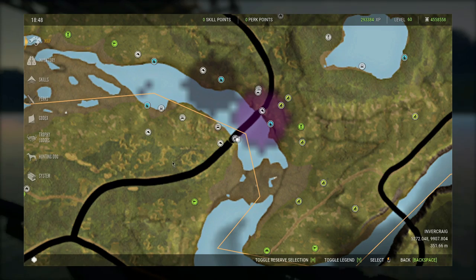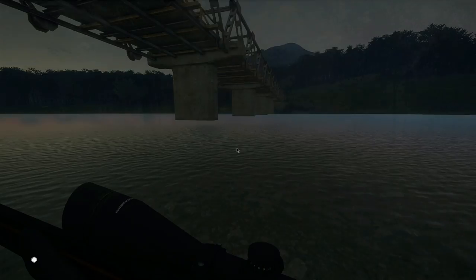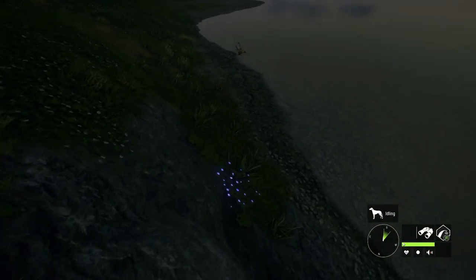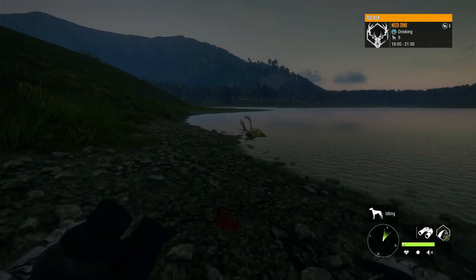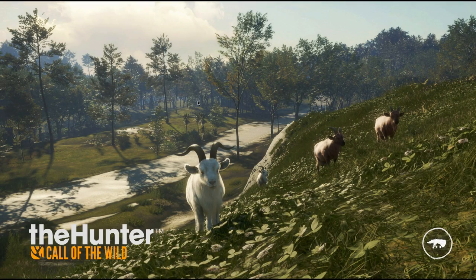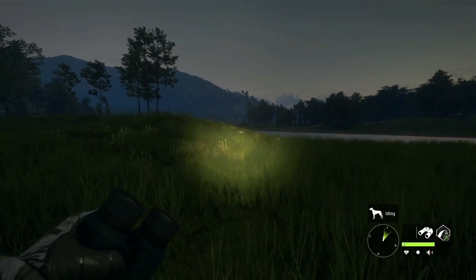We ended up getting left lung on that one at 196.10. Basically the way I've got this set up is there's a tent at every single zone, so we can just fast travel over and claim them after we kill them, which should speed things up quite a bit. The zones are far enough apart that we shouldn't end up spooking anything when we travel, so I feel like this is going to be a really efficient way to hunt red deer. This is our second red deer of the day at 192.40, a very solid stag, and we just fast travel right on top of the other one.